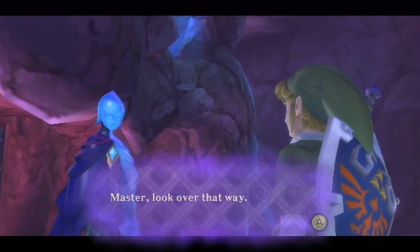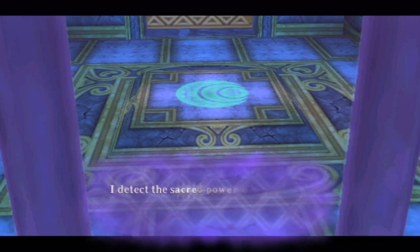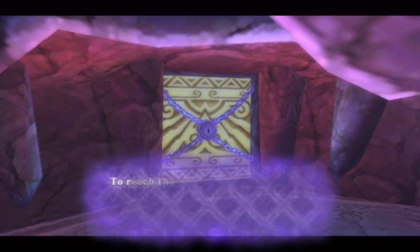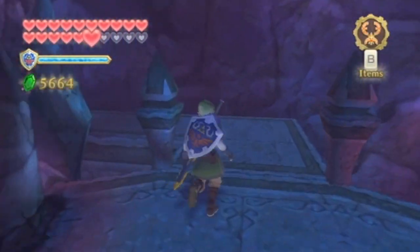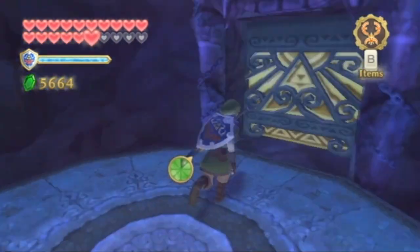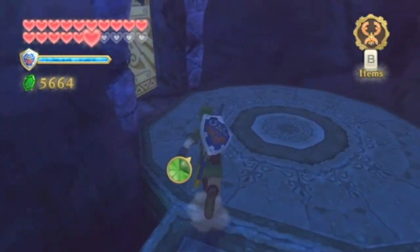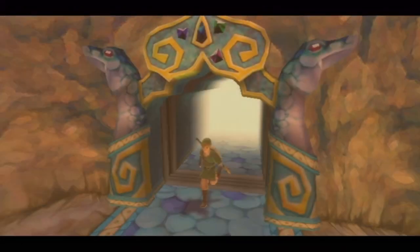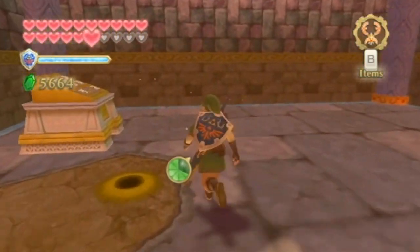Hello, Fi! 'Master, look over that way.' Okay. 'The design carved into the floor there is the Mark of Farore. I detect the sacred power of the Triforce emanating from this vicinity.' Okay. 'To reach the area where that mark is located, I propose you pass through the door in front of you.' Well, we need to do that, so let's look at the map. The map leads to a door we can't get through. So in order to go through this room, we're going to need the help of that control panel. So the control panel is how we're going to take care of this room.